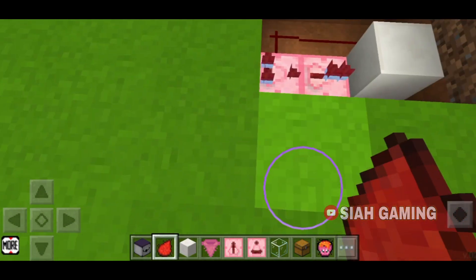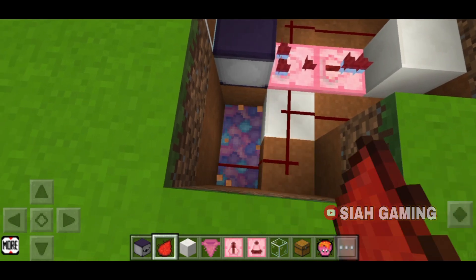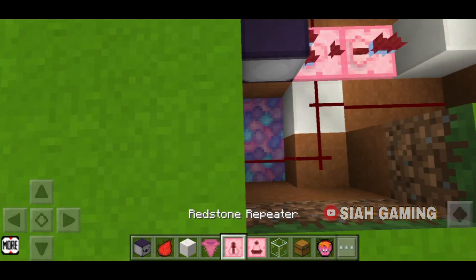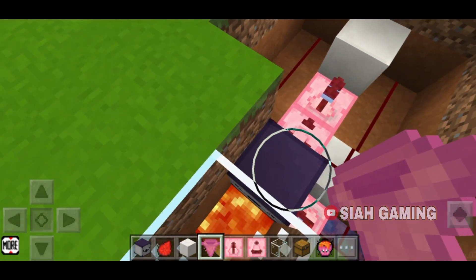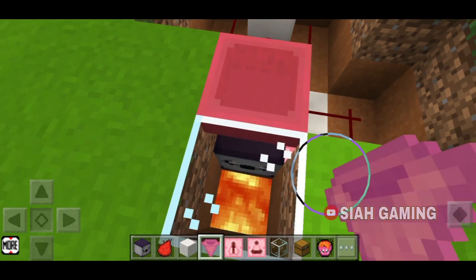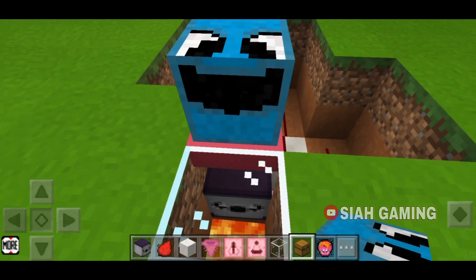Now remove the blocks on the sides of the redstone repeater and comparator and then put some redstone on the sides. Then we will remove these blocks just like that, put two redstones right here, and then a redstone repeater.